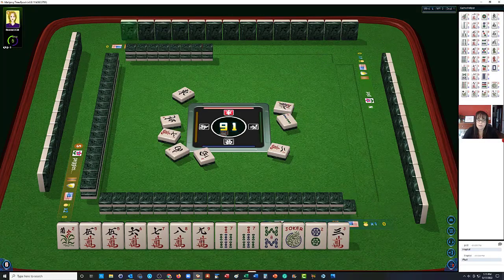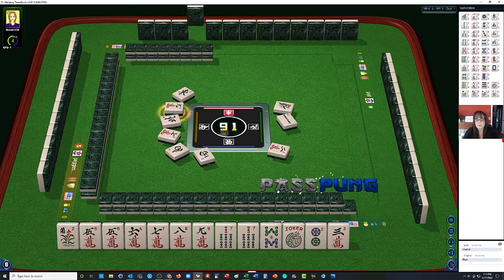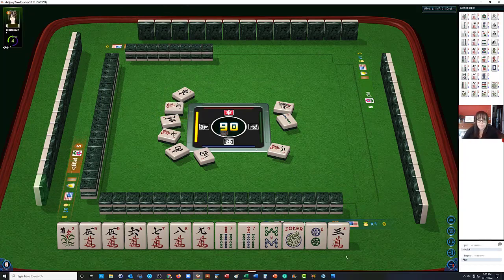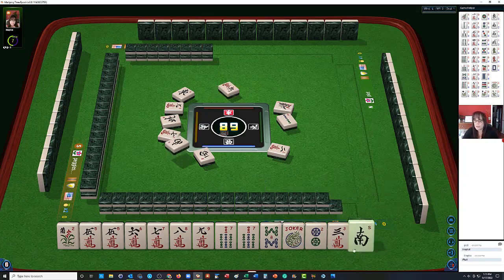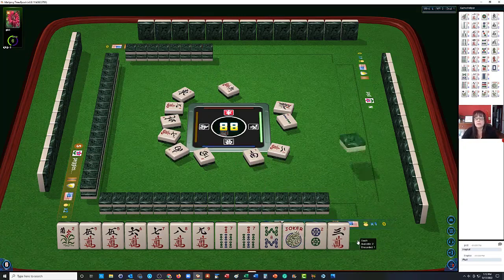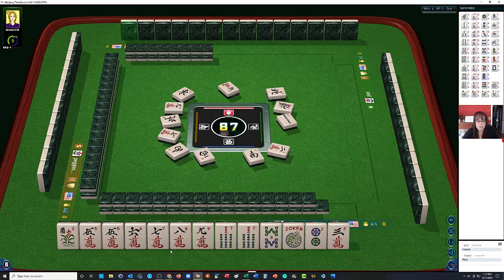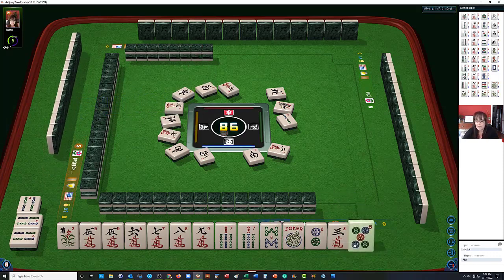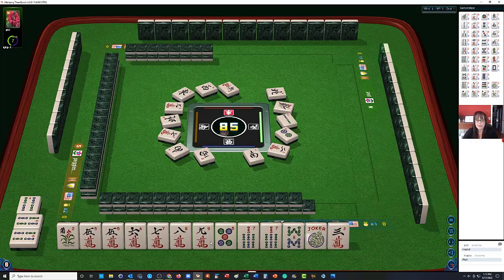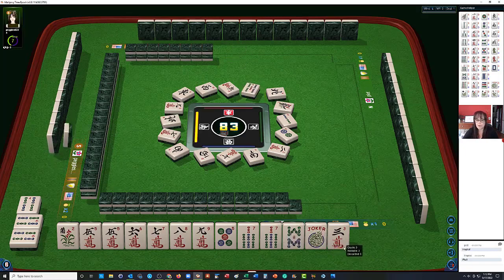We do have a 9 for big odds, but we'd have to throw away a pair of 7 bams. We're just going to keep gathering — staying concealed to stay flexible. We're not going to commit to anything yet. There's a 4 bam — we have a ways to go. There's a 5, we'll keep it; let the 2 dots go. So we have 5-6-7-8-9 and 7 characters — we'll pass. Then a 5 dot, 7 bam pair, and a bamboo — not looking for that. Pass.